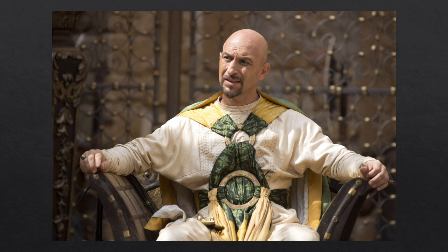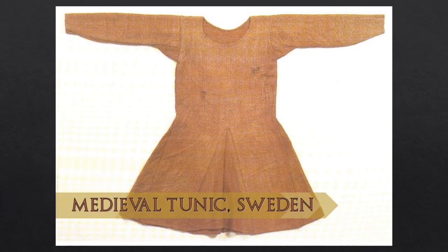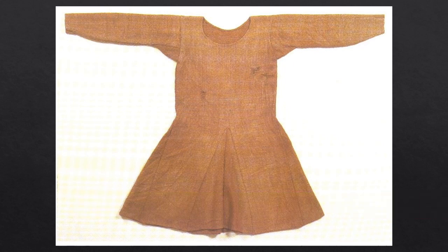Norse and Saxon tunics typically have gussets under the arms for ease of movement and gores in the skirt for additional fullness. In the history of clothing, there are often crossovers across cultures because they oftentimes borrowed heavily from one another — a prime example is how the Romans copied not only the clothing and architecture of ancient Greece, but also adopted their gods. Pictured here is a medieval woolen tunic discovered with the remains of a man in a peat bog in Sweden — believed to be among the best preserved medieval tunics in Europe, dated between the 14th or 15th century.